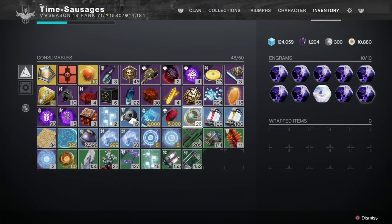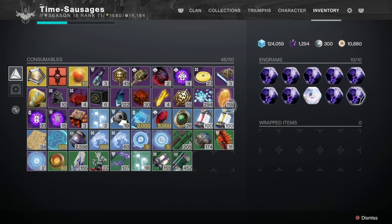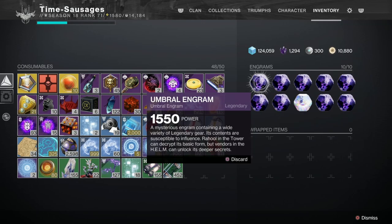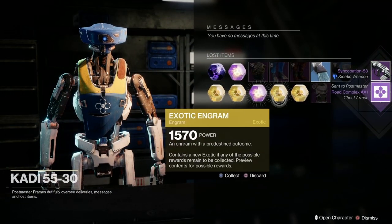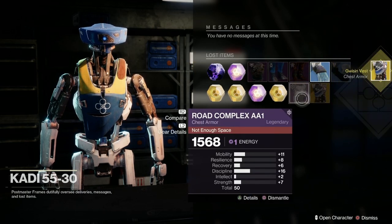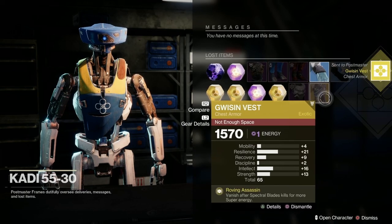Before we run the Lost Sector, just in case you don't want a chest piece today and you're after something else — arms or legs — we can do our little Lost Sector trick by going in and making sure all our engram slots are full. That means when you get an exotic engram it'll go to the post office, and then you can decrypt that engram on the day of choice. So if you want legs, hold off on your decryption until it's a leg day, then decrypt it on leg day and you'll get legs.